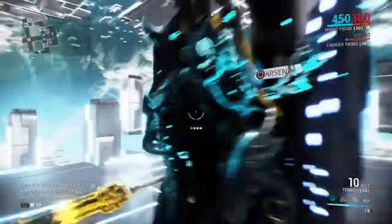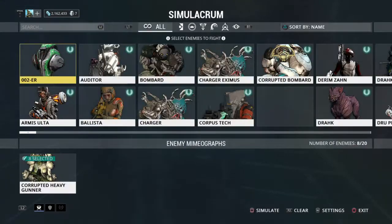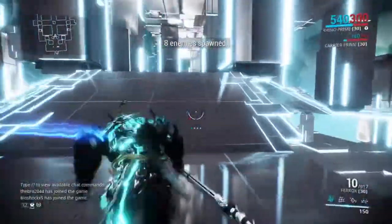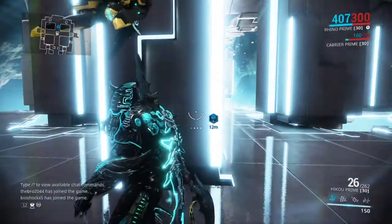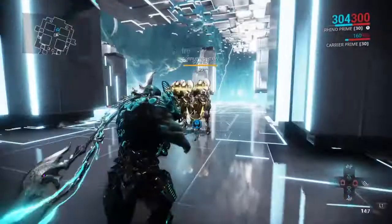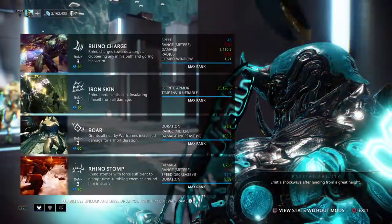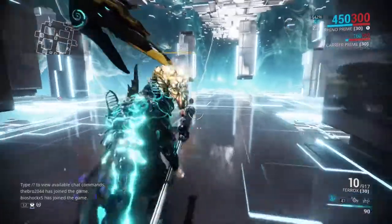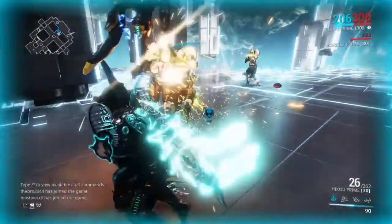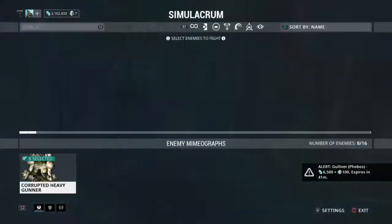You can use the Ferox to tighten the group of enemies up. You cannot let them escape whatsoever — let them group up in the middle. You'll be able to get 540 stacks, and that's 25,000 ferrite armor that you get to use. Grouping them up with the Ferox will allow you to get sustain off.